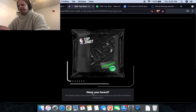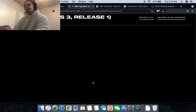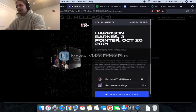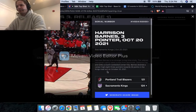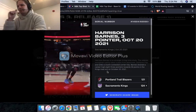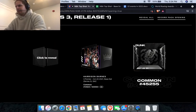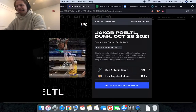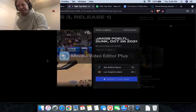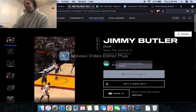Last pack — we need something good. Kings three-pointer from Harrison Barnes — oh, I thought it was going to be a game winner on the Suns, but it's not. Then a Spurs dunk from Poeltl — I think I've gotten three of those now — and another Spurs Poeltl dunk.